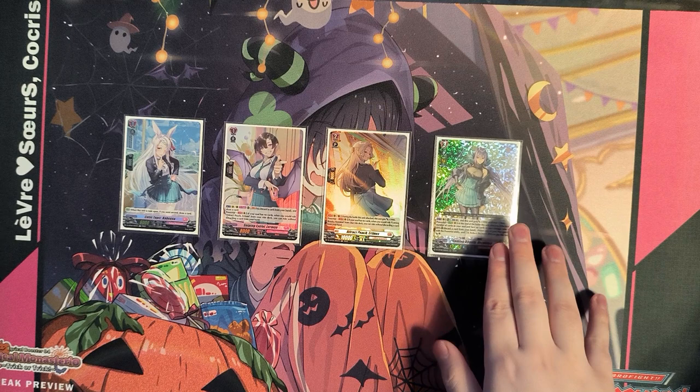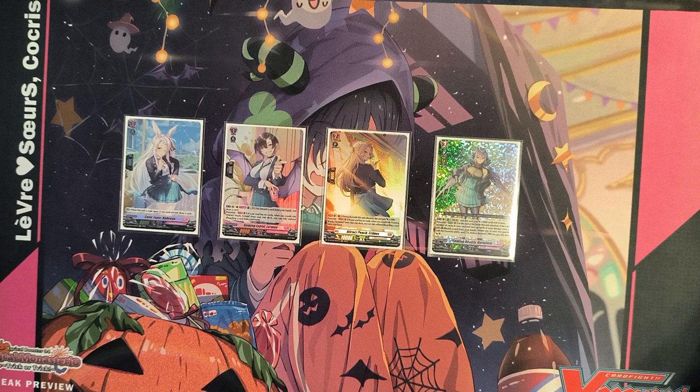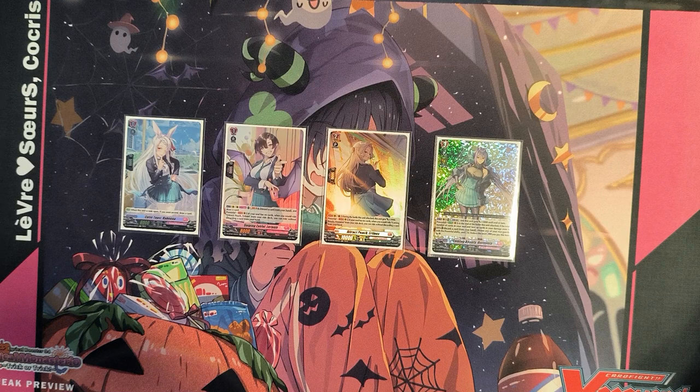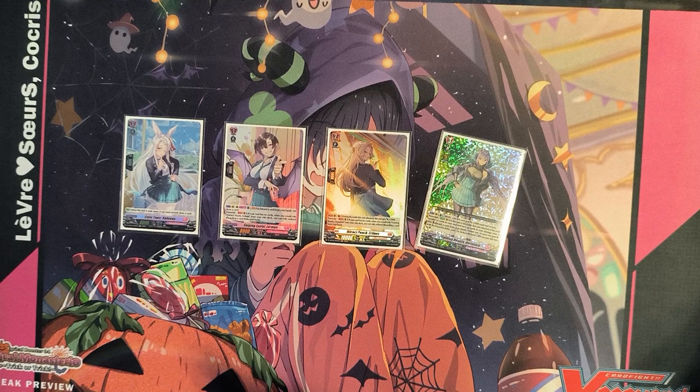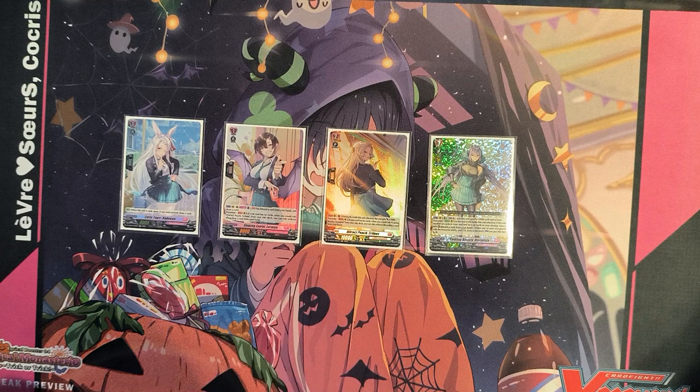For the Grade 3 in the ride line, I chose the old Herminia. I strongly believe the new Herminia is not that good on your first Grade 3 ride — her main skill needs three face-down counter blasts, and you will have zero face-down counter blasts when you ride up to Grade 3 the first time. At the same time, the restand skill requires you to discard a Herminia, which forces you to run the old Herminia in your main deck anyway and kind of breaks you for an extra attack that's not really worth it.